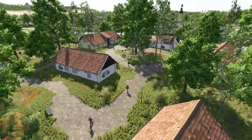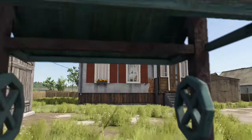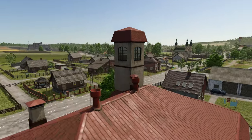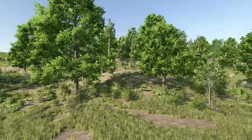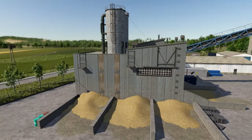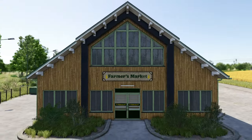I wouldn't expect a whole lot of changes from FS22's Expansion map to the FS25 base map, aside from the environmental changes in 25 like enhanced lighting and shadows, new tree rendering, reflections, a starlit night, etc. I'll be publishing a new map guide very soon for all three base maps, so keep an eye on the channel for that. Until then, let's break this one down like we did the other two map trailers.